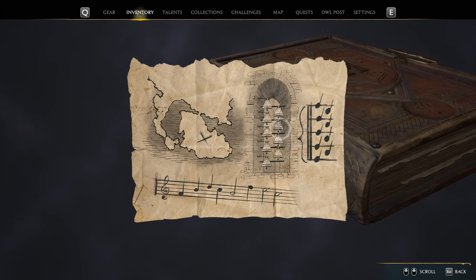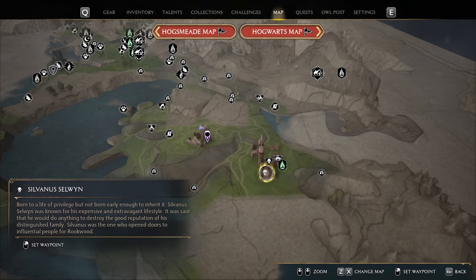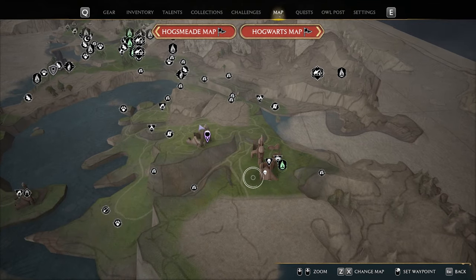Then from the map, you've got to work out where the bells are. I'll give you a big clue — it's the island at the far bottom right of the map, at this ruined castle over here.